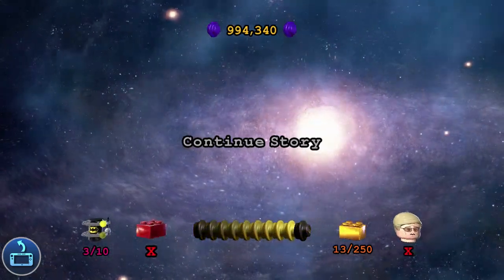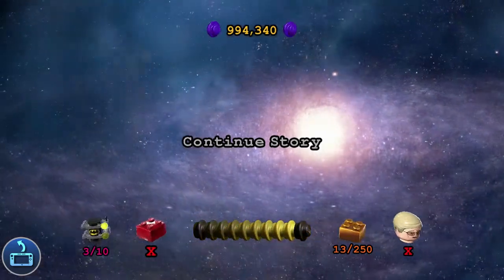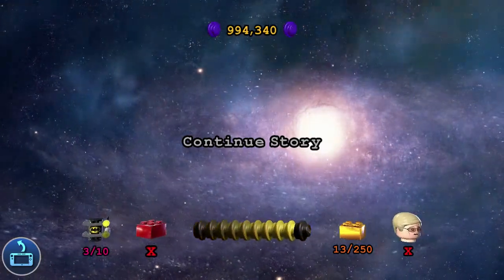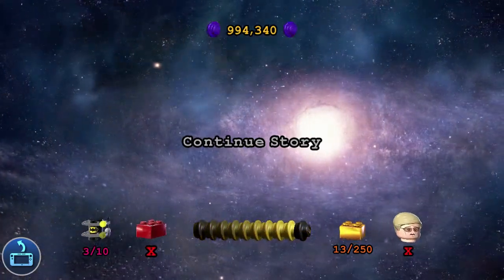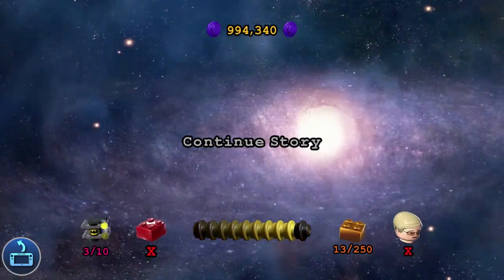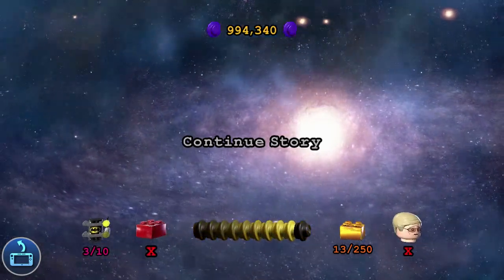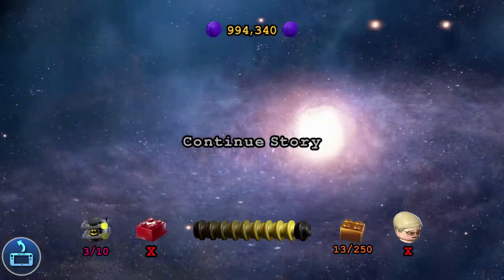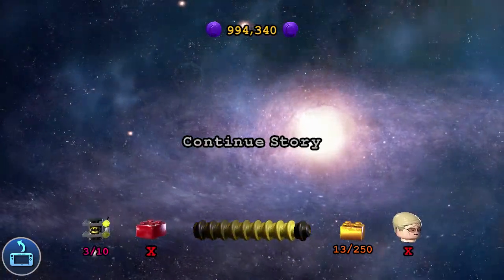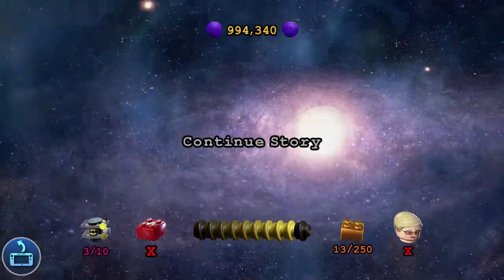Hey guys, it's JP127 and welcome back to another episode of Lego Batman 3 Beyond Gotham. Last episode, we boarded Brainiac's ship and managed to stop him from completely shrinking the Earth. Batman and Wonder Woman saved Superman from crushing any tiny people in Paris. The others are on Brainiac's ship trying to land it, and Brainiac has escaped in his mini-ship. Almost everyone has been hit by the effects of a power ring from the lanterns. So let's continue the story.